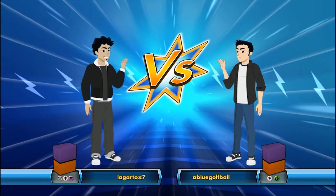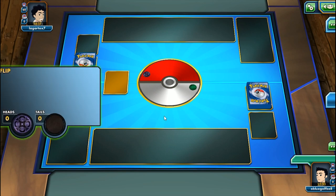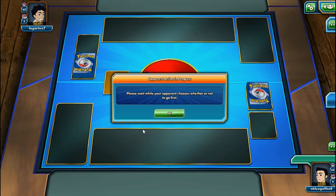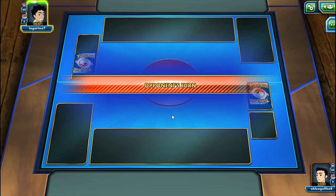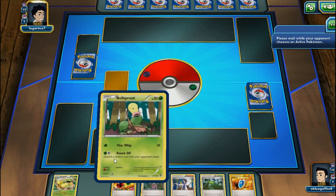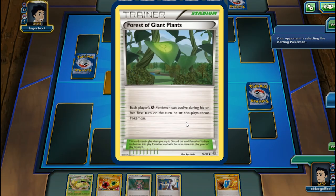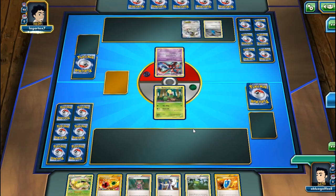We're playing against Ligarto X7 with a Metal, Cradily, and Psychic deck - possibly Bronzong. We start with a Bellsprout and get the Forest of Giant Plants. My opponent goes first. We see a Deoxys, Lugia EX, and a Beldum.